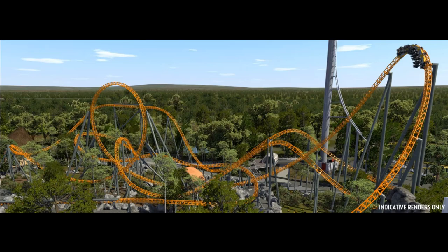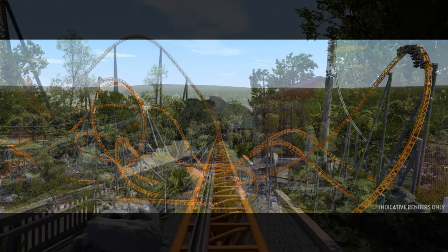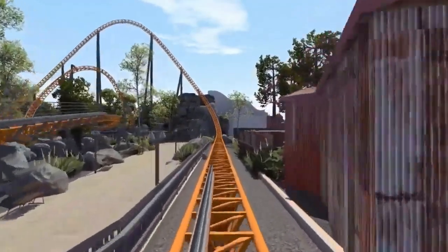In terms of where the coaster is going to be located inside the park, it's going to be on the same location as the old River Rapids ride and where Eureka Mountain used to be. Surprisingly, it definitely fits well with Buzzsaw and that path right next to Territory 2. It definitely fits well in that spot.